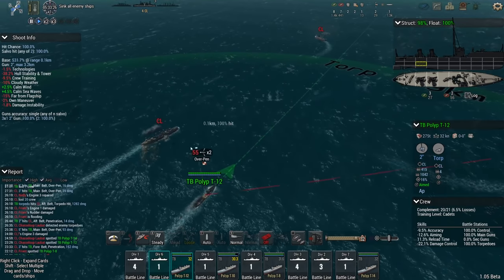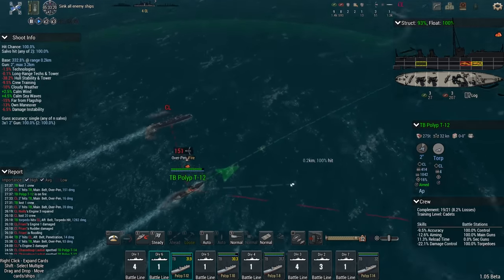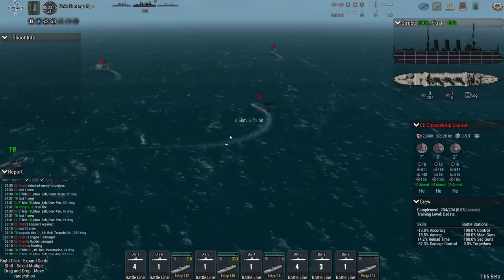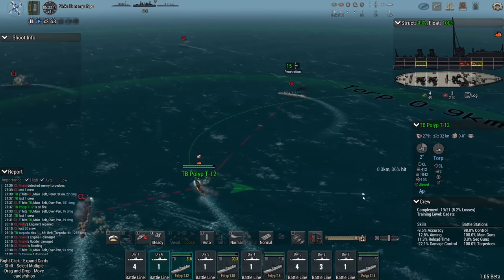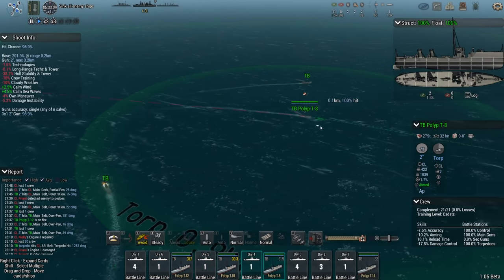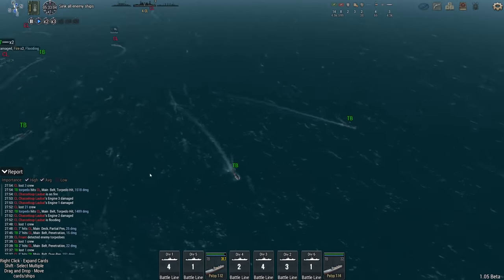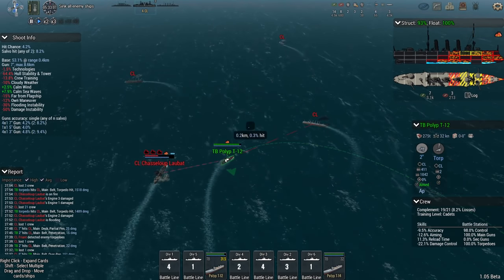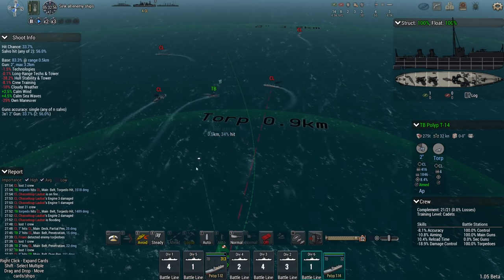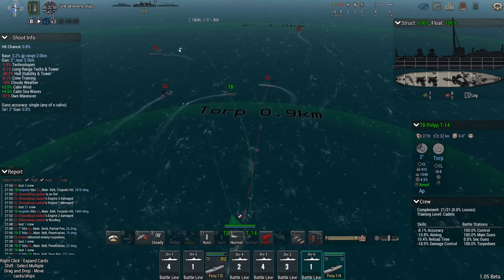I'm wondering where their heavy cruiser is — it was only one heavy cruiser and a bunch of lights. Two torpedoes away from the T12. Good luck dodging that. Let's turn away while reloading, then come back and rejoin the division. Two torpedoes connected with the Chasseloup, causing all sorts of flooding. T12 is going to turn away, and then T14 is going to come in to either finish off the Chasseloup or the Friant depending on what needs killing.